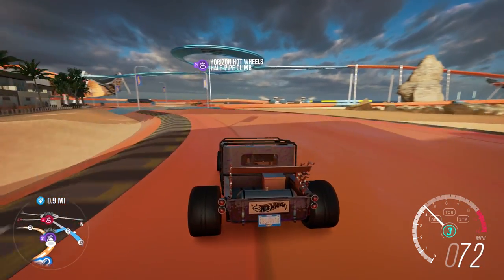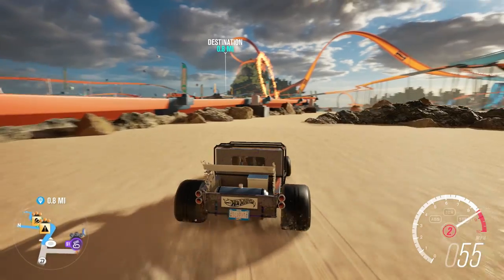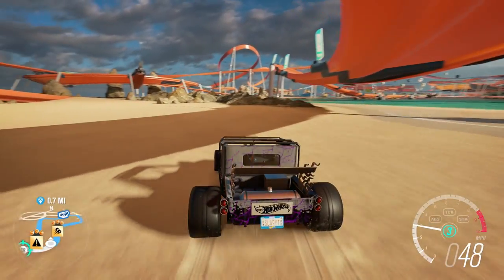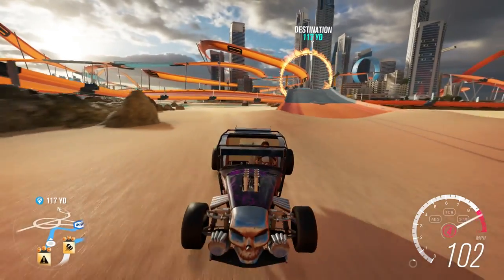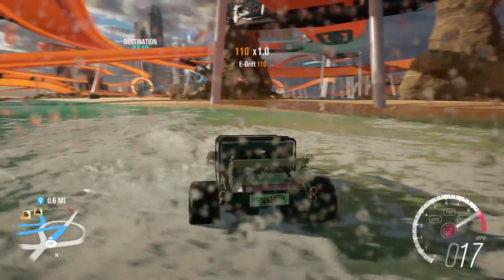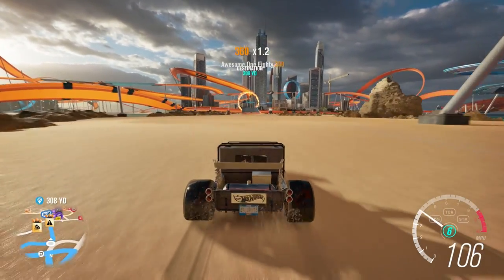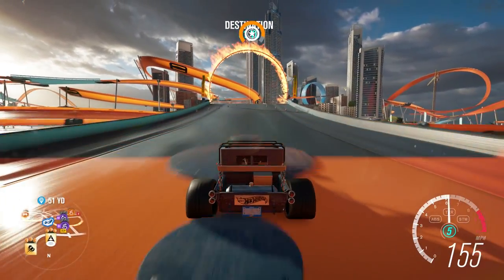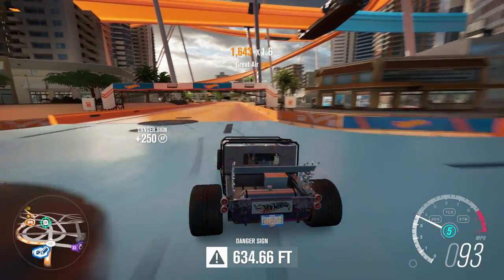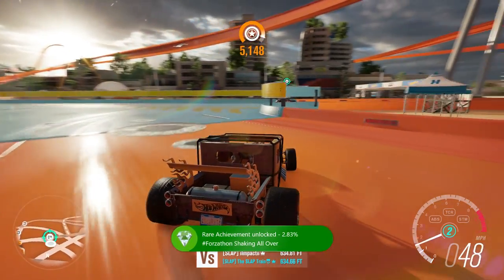We're going to cheat the system a little bit here — try the exact same danger sign run again with the Bone Shaker. I know what you're thinking: that's greasy. The Bone Shaker is a disgrace horsepower-wise but it's 1500 horse so we need it. Here we go — taking it by the current. 634 — did we get a new achievement? Oh yes, we beat the system!